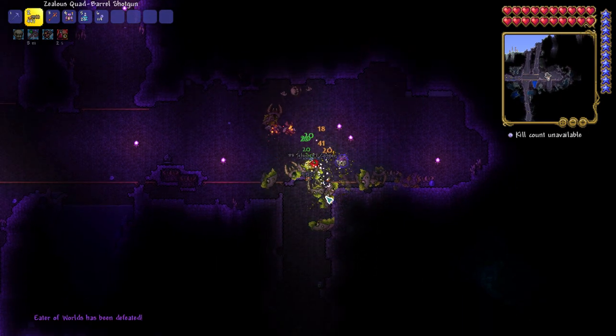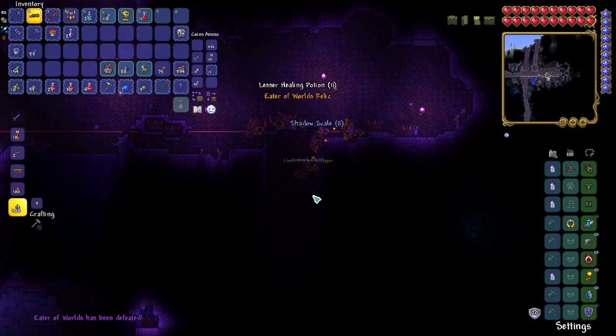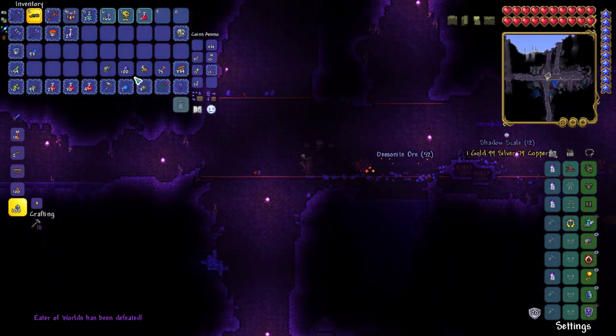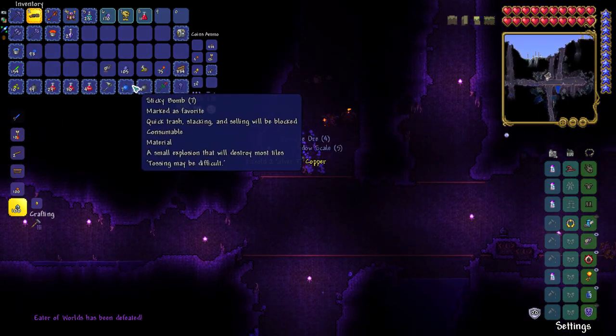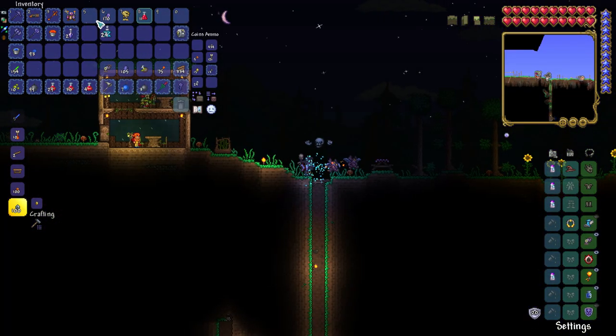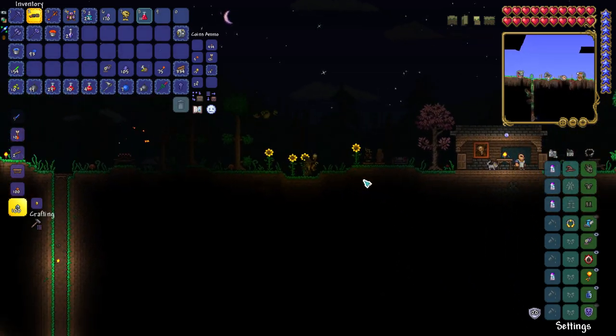There we go. Nice. Did I get anything new? Nope. Got another worm scarf — we're going to sell all this. 100 shadow scales. Look, if I go home and quick stack straight away and already have them, I'm going to be mortified. Alright, brand new fresh day. Let's check this out.